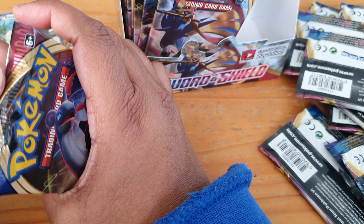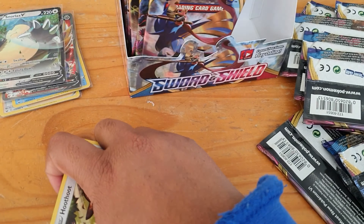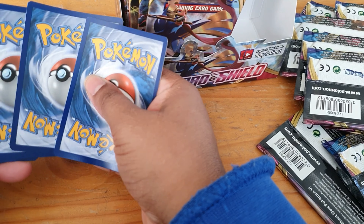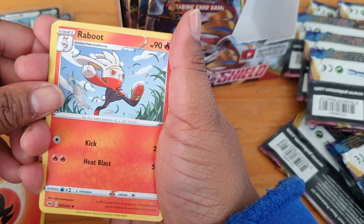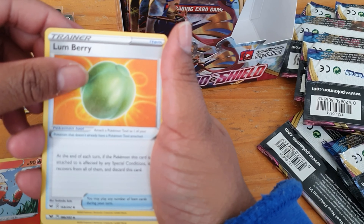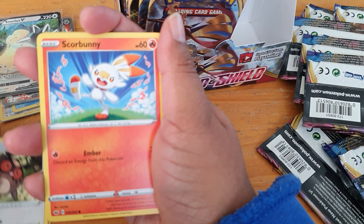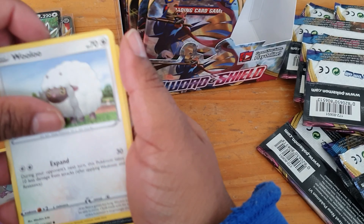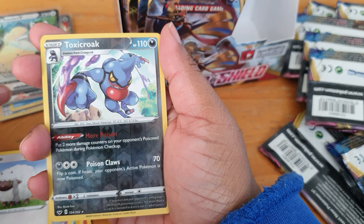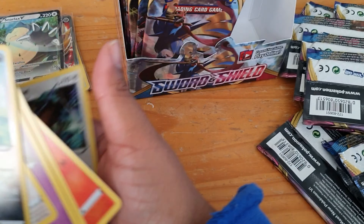Our third last pack! We have a code. We have our energy, Focus Band, Reboot Pod, Lum Berry, Aurora Energy, Hoot-Hoot, Scorbunny, Pikachu, Sinistea, Wooloo, and our reverse is a Toxicroak — nice! And then our last card is just a regular Noctowl. That's okay.